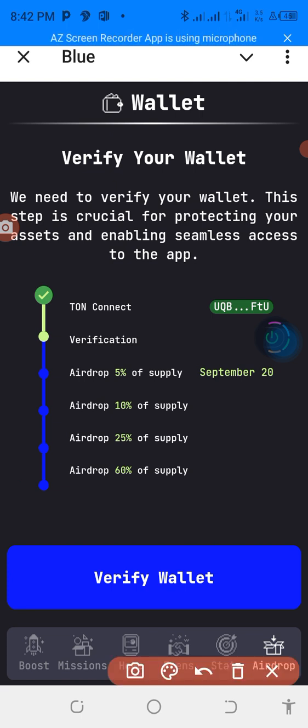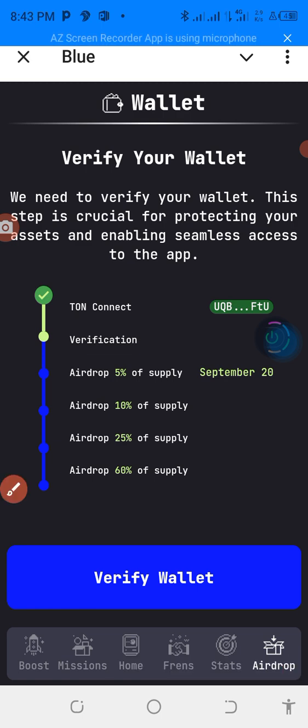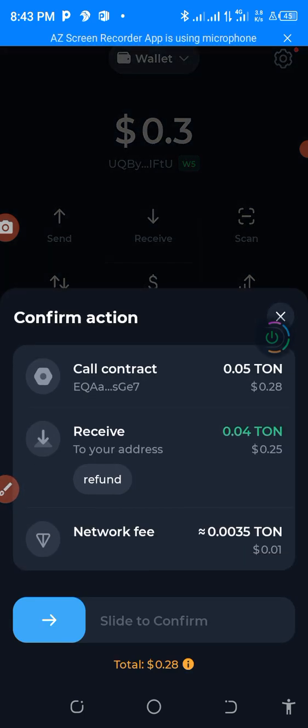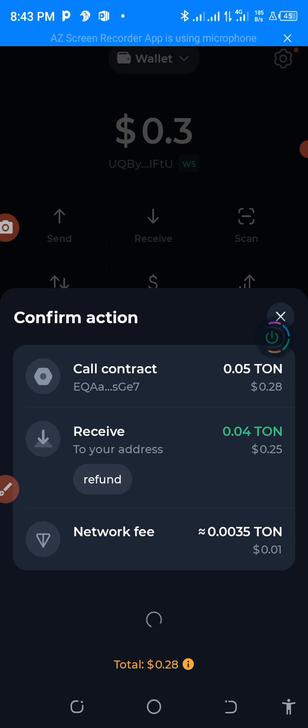Now you have to verify your wallet. Come down to this place and click on it to verify. You are going to pay at least 0.05 TON. If you don't have money, you need to deposit before you do that. My balance isn't enough right now so I need to deposit, but for the purpose of this video let's check if it can go through.